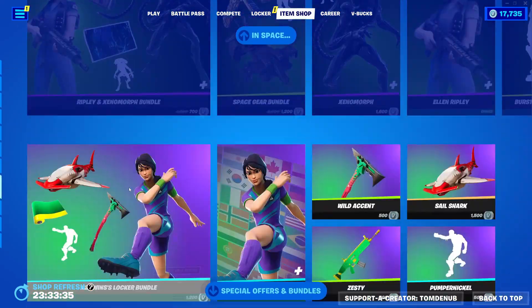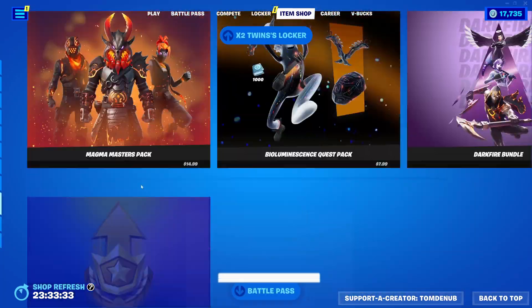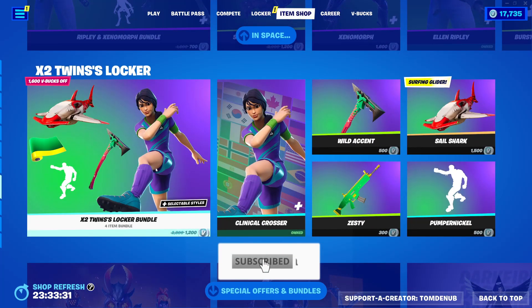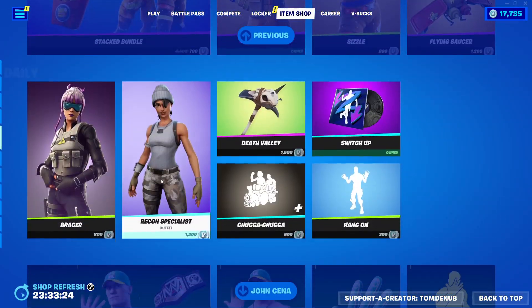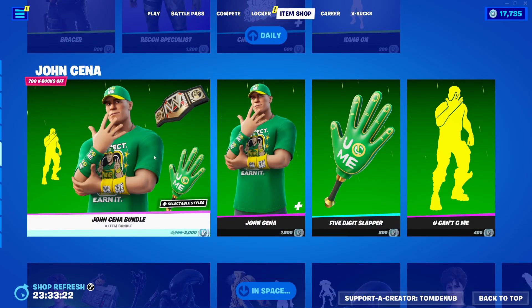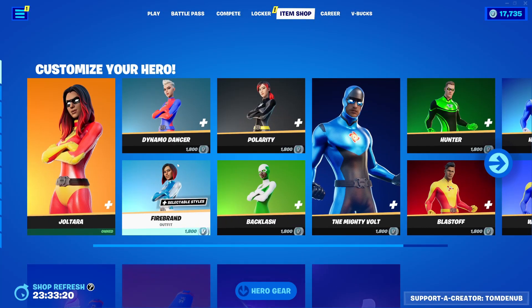Hey guys, welcome back to another Young Chaos Game 15. It's January 16, 2023, and we're training the item shop for today. So yesterday, we did get the new X2 Twins locker bundle — a new locker bundle you can go pick up right there; it has some pretty nice items. We also had the John Cena bundle returning. Pretty cool skin, and it's probably going to be staying here for the next couple of days.